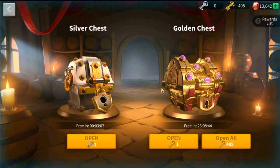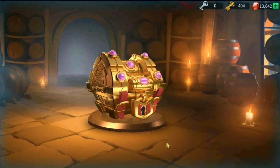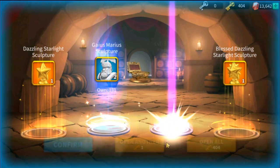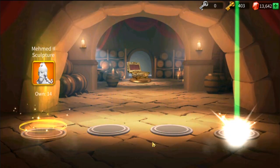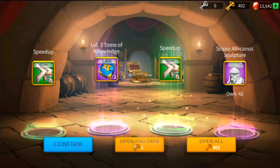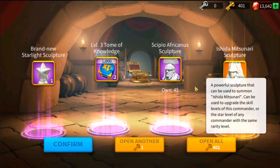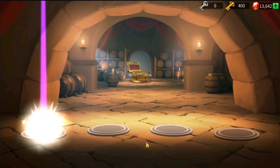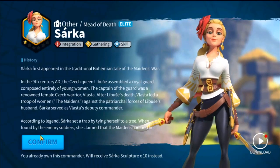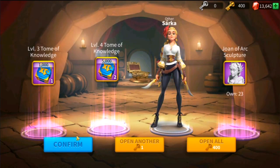Let us open maybe 5 first before we open 400 — just a sneak peek of what the game will give us. We already got 5 sculptures of Mebeth here. That's good — I got a good feeling about this one. I think we're going to get a good yield. We got Ishida Mitsunari here — 2 sculptures. Awesome. And oh my god — Asarka! My favorite. Yes!